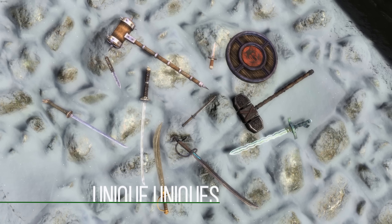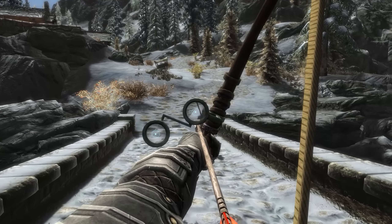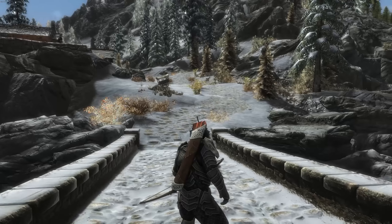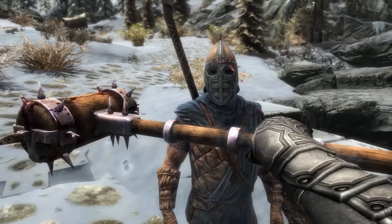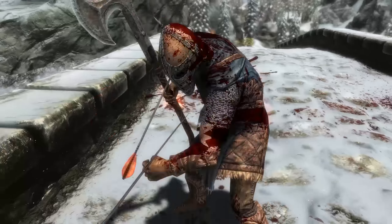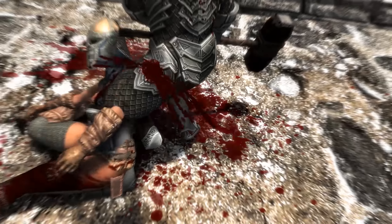As the penultimate mod we have Unique Uniques — an extremely cool mod both in concept and execution. It creates unique and distinctive variants of all the unique weapons in Skyrim. Previously, unique weapons were very similar to their normal counterparts with maybe a slight visual difference. Unique Uniques gives them different models and often different textures, so they genuinely feel special — not just another weapon in your inventory. The actual models are extremely high quality, and there's a lot of time and attention to detail in every weapon. It's a huge improvement over vanilla's unique weapons, which Bethesda often treated as just a stat and name change.